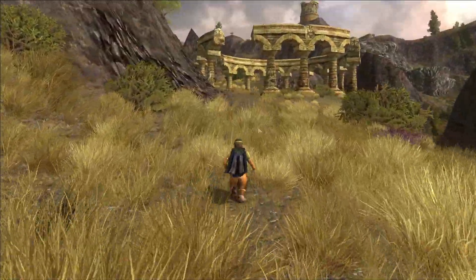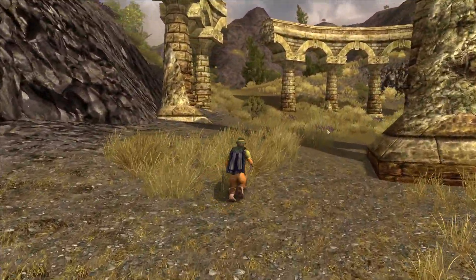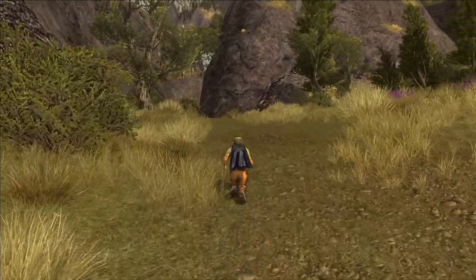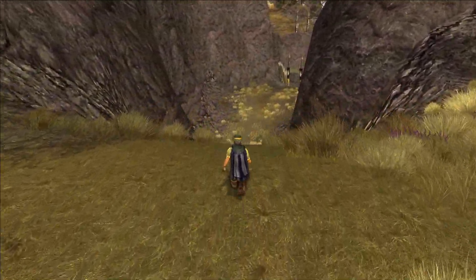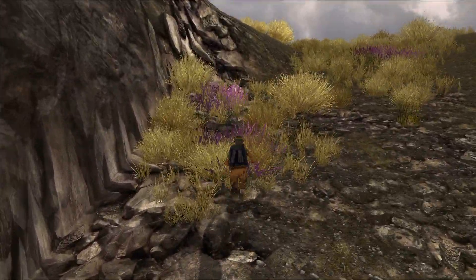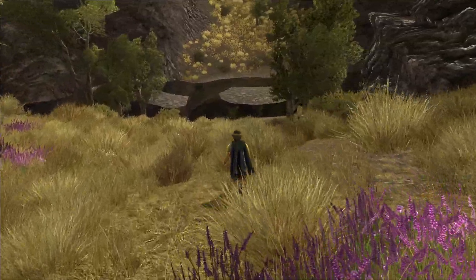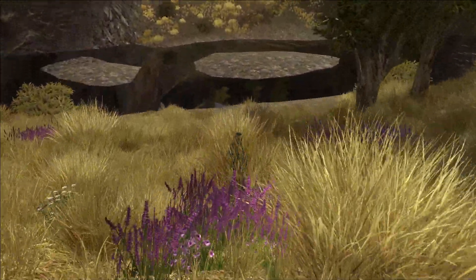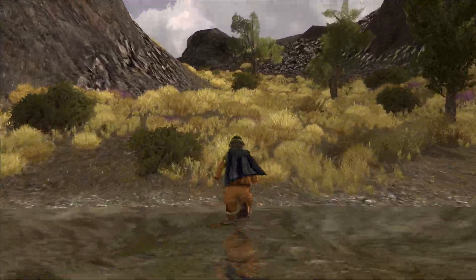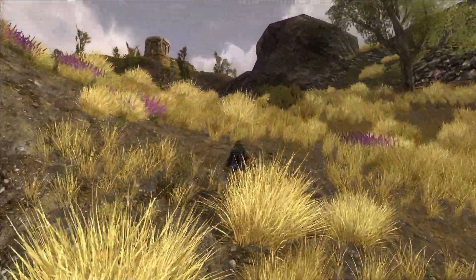We're getting hit by a lot of bushes here — it's rough country. Now we're going to drop down to the water and cross the river, then start climbing up. I'm going to cross the river down here. You'll notice that none of these enemies — the wolves and things — are attacking my character. That's because this character is high enough level to avoid the aggro from those creatures. When we get towards the end of this journey, that's not going to be the case at all, and we may have to fight our way through, particularly in Mordor.